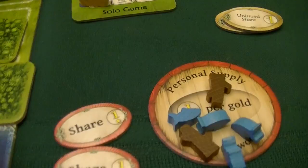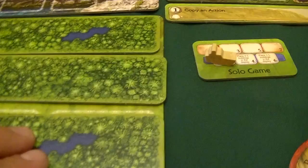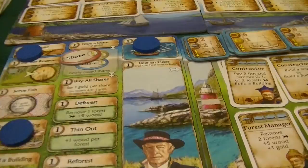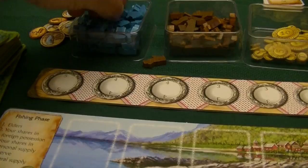Blue discs come back home at the end of round two, and we move to round three. Fishing phase: we now draw five fish. One goes on the foreign share. Then thanks to the Fisher's Cottage, we place one fish on each personal share, then do it again — two more fish. So four fish go into our personal supply and one goes back to general supply.